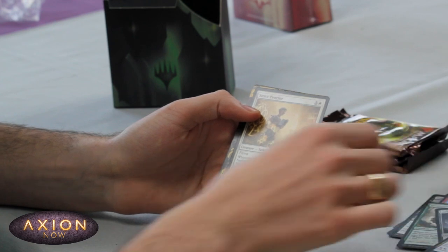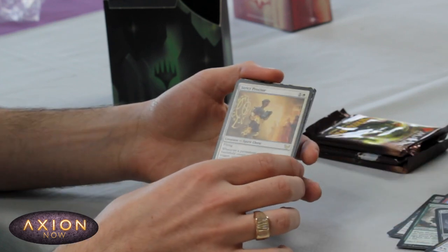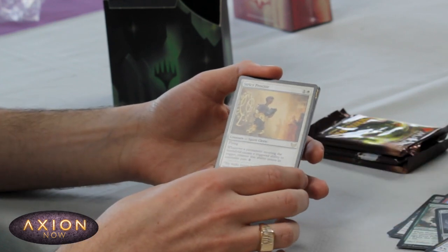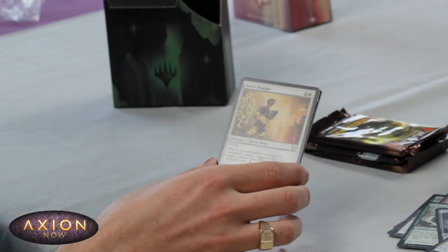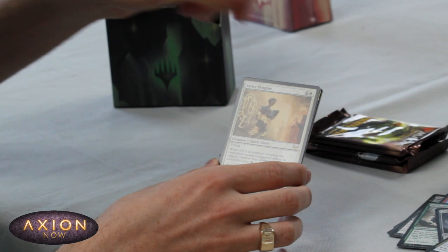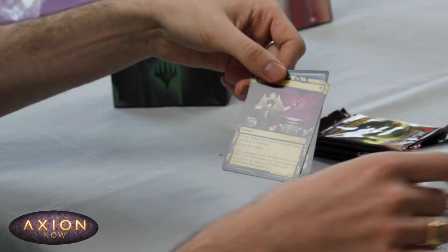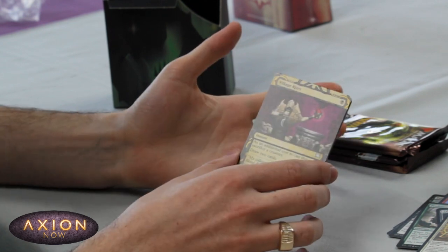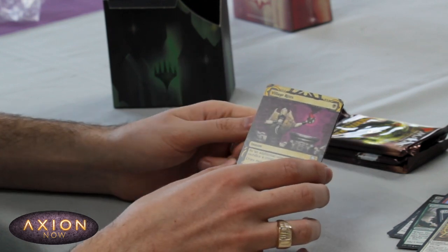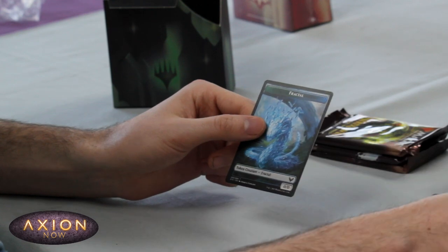Onto the uncommons. Our next rare is Strixhaven Stadium — no wait, Strip Proctor. Two mana 1/3 flying; when it enters the battlefield, if a triggered ability triggers, counter that ability unless its controller pays two. We've got Village Rites as our Mystical Archive slot — maybe if we've got some sacrifice synergies going on this could be very nice. Draw two is not something to be scoffed at.